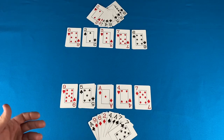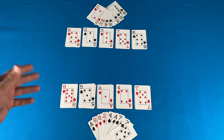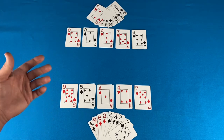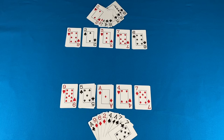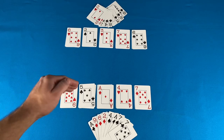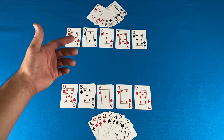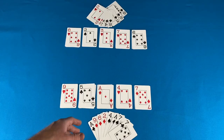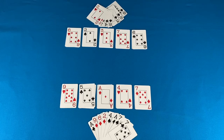Now it is time to pick the trump suit and the trump rank. For the first round, the non-dealer gets to choose first, and they can pick either one — the trump rank or the trump suit. For future rounds, whoever has the lowest score gets to pick first. In this example, the dealer is at the bottom of the screen, so player 2 at the top gets to pick first and they choose hearts as the trump suit. Player 1 then picks the trump rank, and they choose 7s.